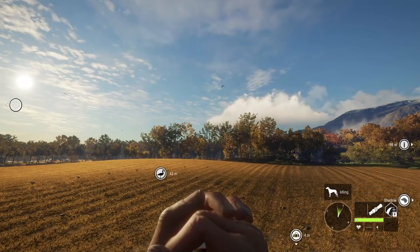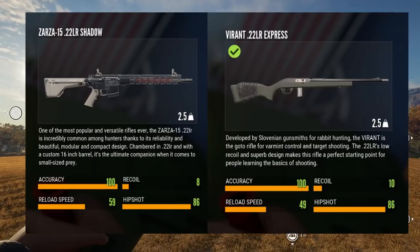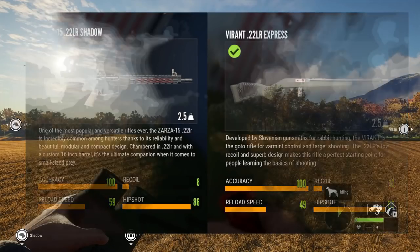We are going to compare the Zarza 22AR to the Vyrant 22 in stats. With the Zarza the accuracy is 100, same with the Vyrant. With recoil we have 8 compared to 10 — a little bit more recoil on the Vyrant. Reload speed is 59 on the Zarza versus 49 on the Vyrant, so the Zarza reloads a little bit faster. Hip shot is 86 compared to 86 — exactly the same. They are very similar in stats, but having 10 shots is really the deciding factor. I really do prefer the Vyrant 22 over the 22AR, but if it gets an increase to 10 shots I would definitely choose the 22AR over the Vyrant.